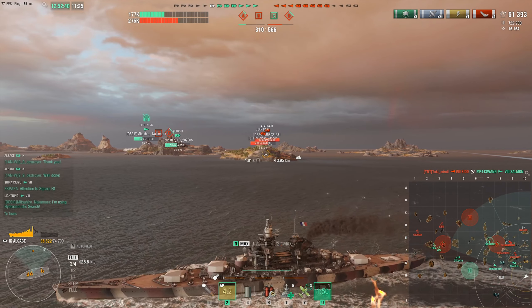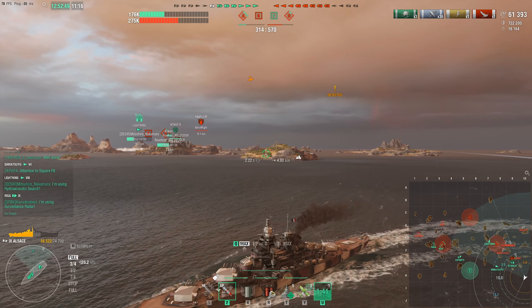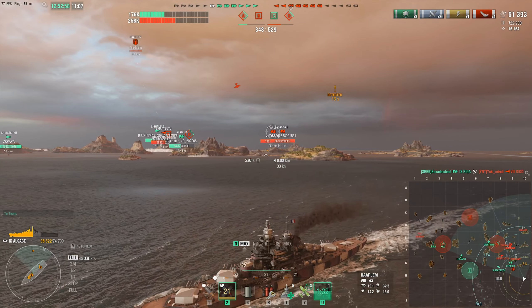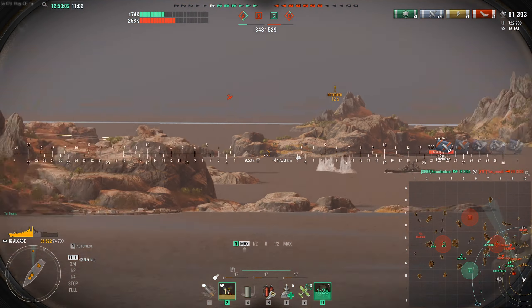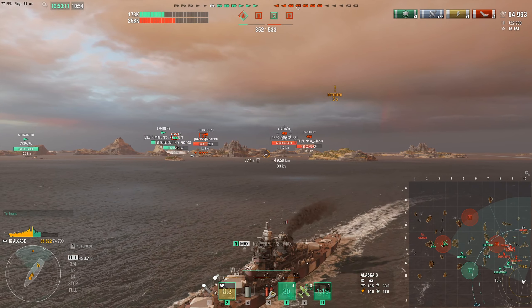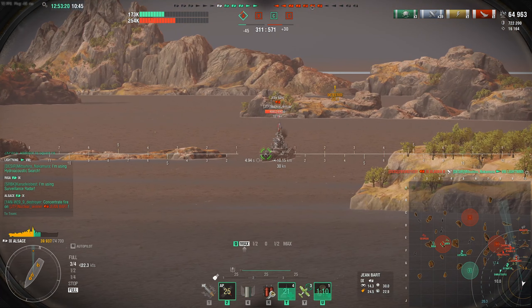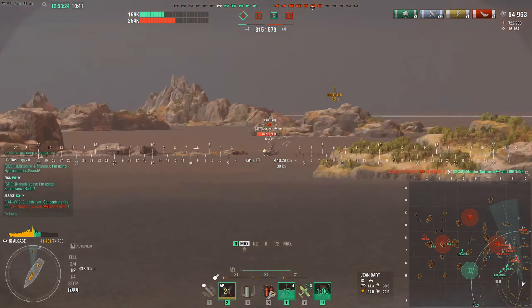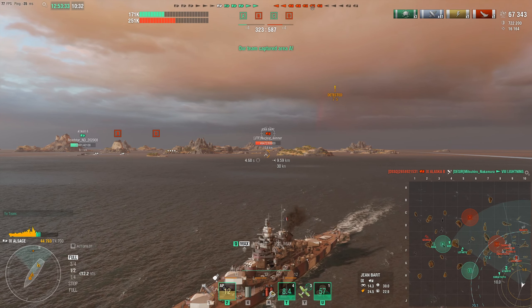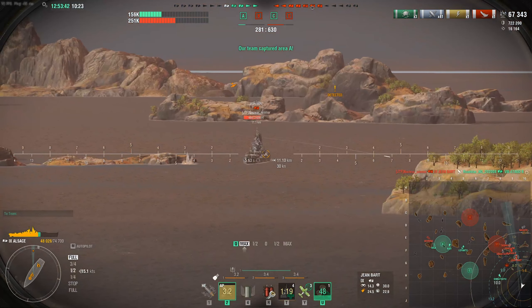The Otago goes broadside trying to get his torpedoes off against the Jean Bart, and he just gets citadelled. Does he actually get the torpedoes off? Doesn't look like he managed to, unfortunately. We try to punish the broadsiding cruisers — three overpens, not the greatest. Scores aren't looking great but we are taking the Alpha cap, about 200 points behind the enemy team. The Alaska B manages to take down lightning, and things are starting to go downhill quickly. The Otago finally gets his torpedoes off at the cost of his entire ship.